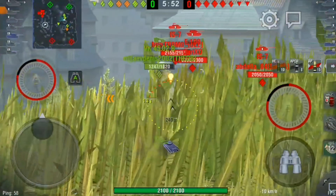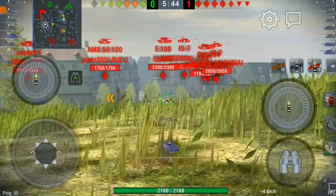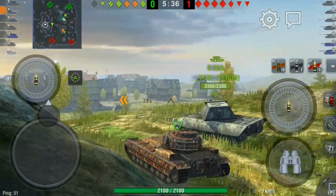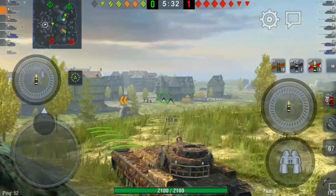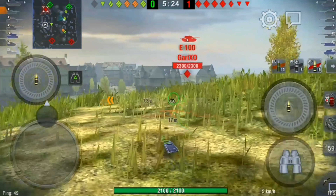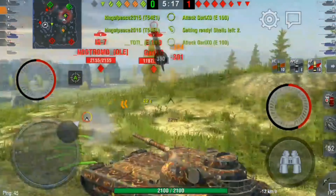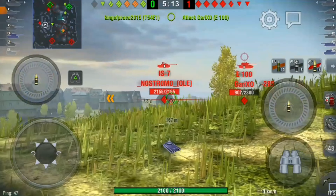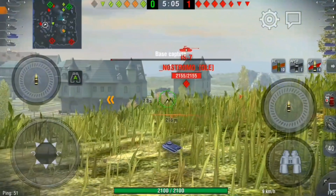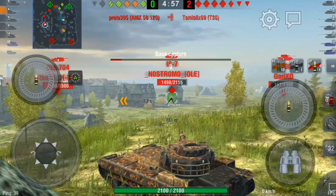He got out full health without taking any damage. At this point our VK 4502B was all on his own with seven enemies against him and he didn't last very long. On this map people make mistakes — they usually go up and if there's no tanks up they go back down. What I would recommend is just stay up for a little bit, then make your way back down through their spawn. Nine times out of ten the enemy go through town and all the way around to our spawn, and if we're waiting at the top we can counter that.